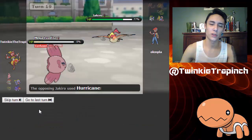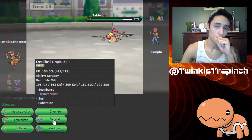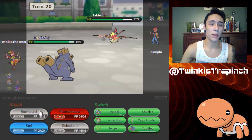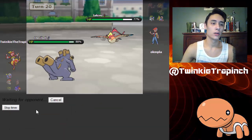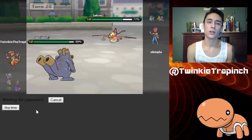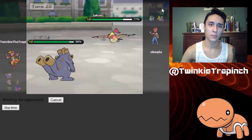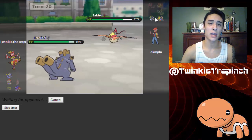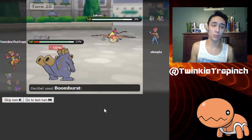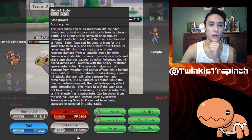Boomburst! That thing has No Guard — it shouldn't have gone for that, whatever. I have max HP investment, I think I might be able to take this — let's go for a Boomburst. Cobalion should be dead but it's not, unfortunately. Okay, everybody is KO'd except for these three. I do survive, that is amazing — I get the Boomburst off but I do take Life Orb recoil. That's scary.